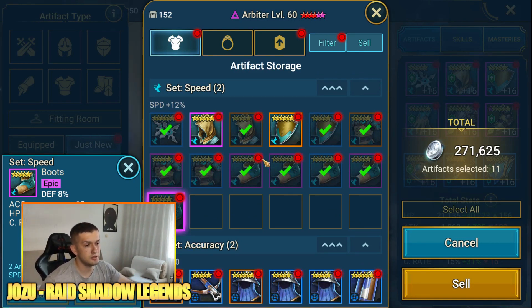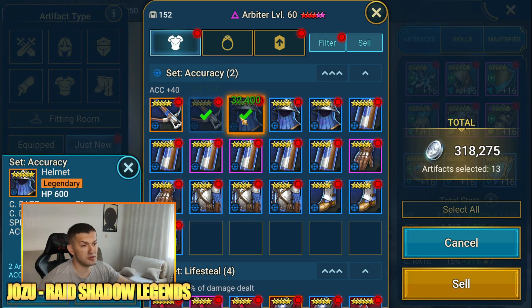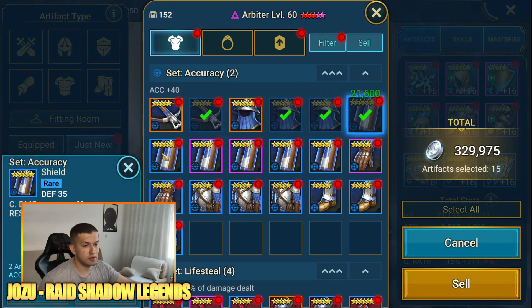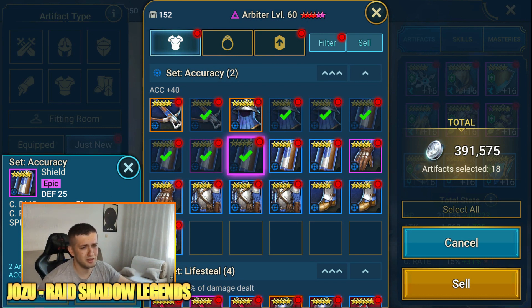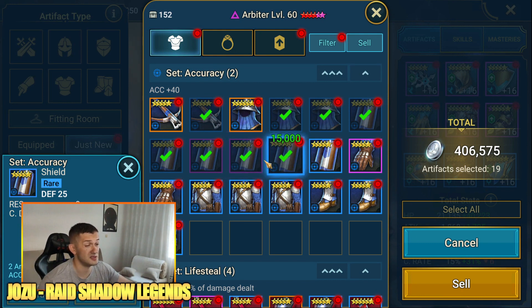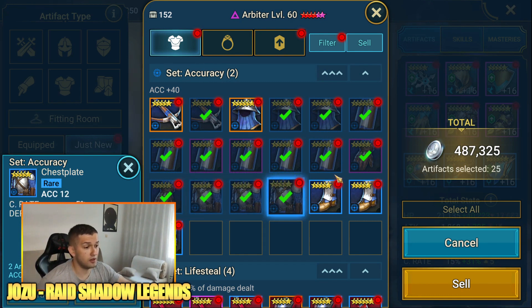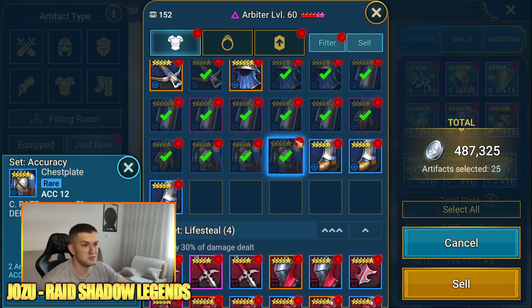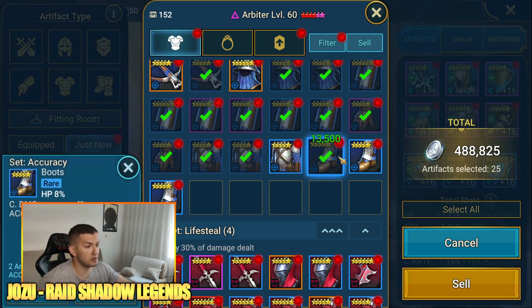Trying to get these at least to level eight later and see if I'm gonna sell them. Definitely keeping this one. I love equips with high crit rate — especially if it upgrades into crit rate twice, it can go up to 21, which is pretty amazing. There's a low roll on speed though, so it's kind of mid. I'm hoping to find a piece from the accuracy set with speed in it — that would be much better, but I'll keep it.